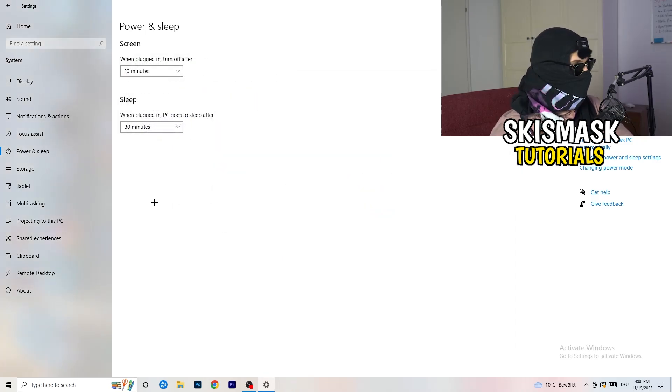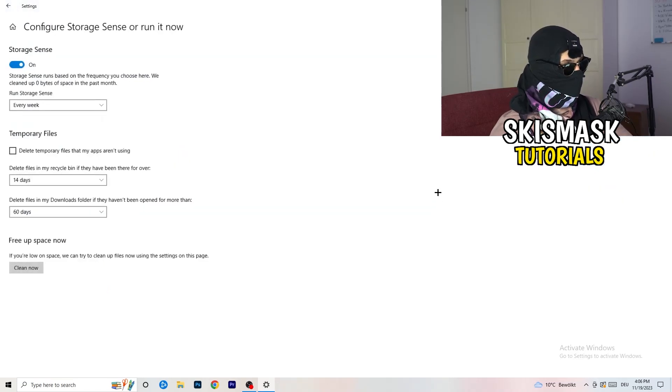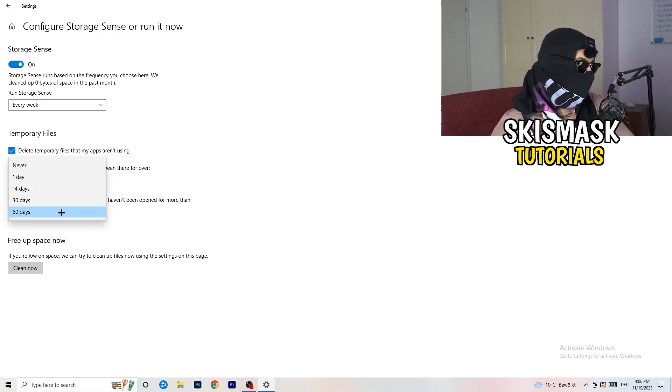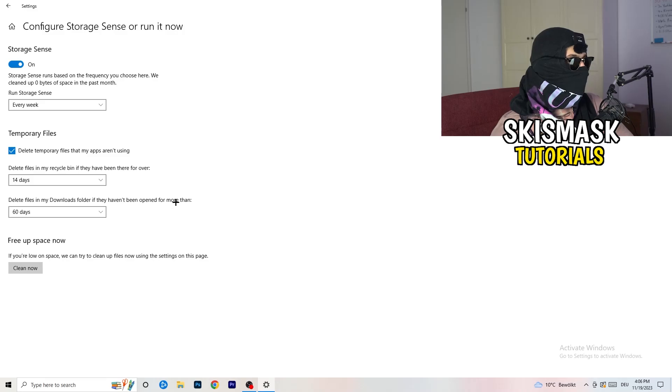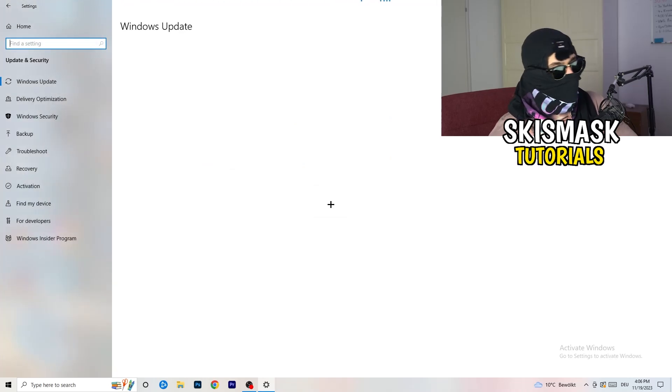Go to Storage, then click 'Configure Storage Sense or run it now.' Turn on Storage Sense and set it to run every week. Enable 'Delete temporary files that my apps aren't using,' and set files in the Downloads folder to delete after 60 days if they haven't been opened. Then click 'Clean Now' — it will take some time but it will help you a lot. Go back and click on Update and Security.